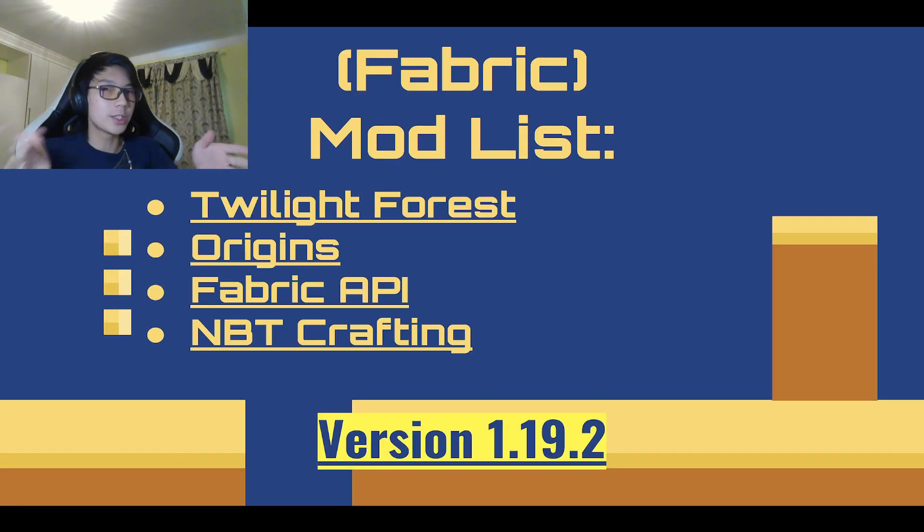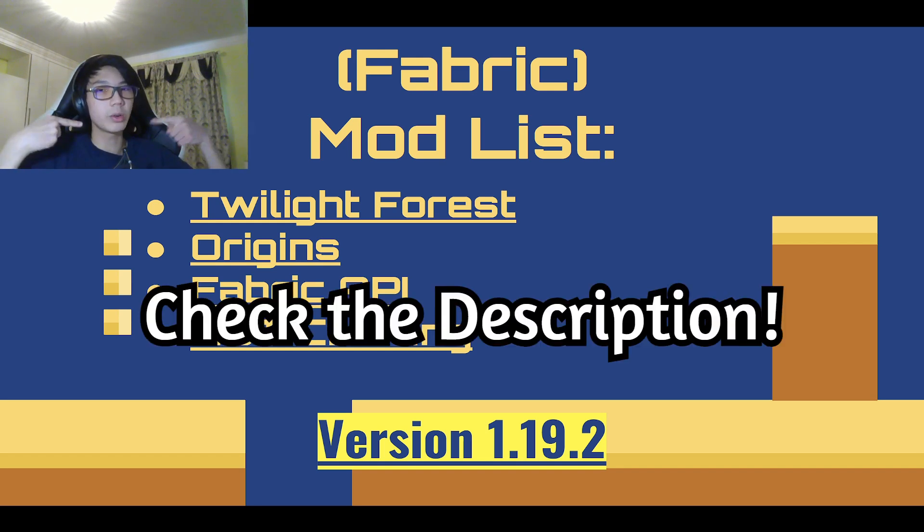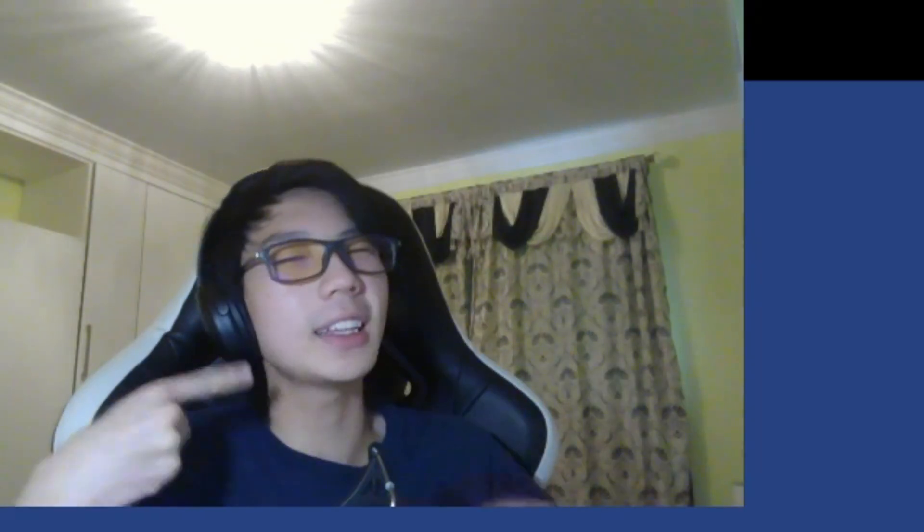So it is going to be hosted on Minecraft Fabric, which means we're gonna have mods. We have Twilight Forest, Origins, the Fabric API, and the MBT Crafting mod. The version will be 1.19.2. I will link this slideshow in the description so you guys can download all the mods necessary. We'll figure things out server side once I manage to get the server up.